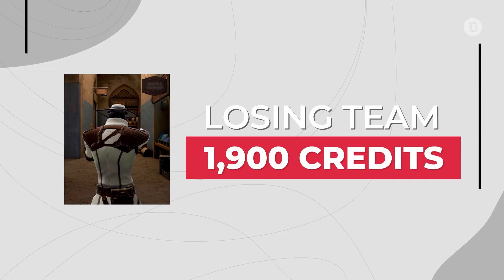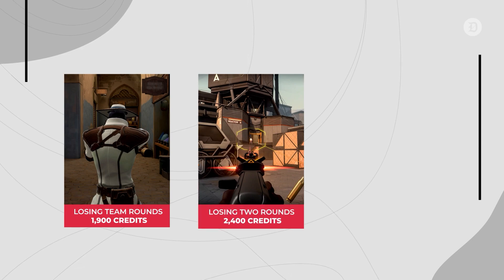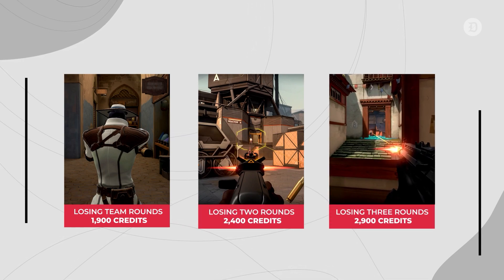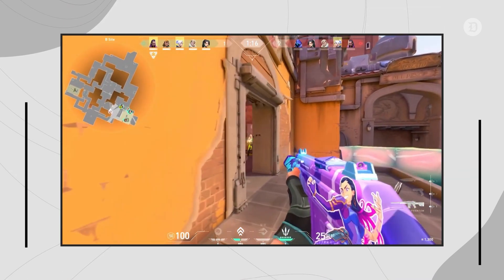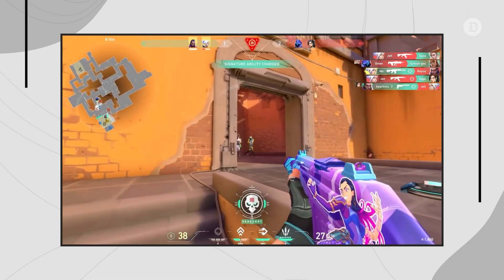The losing team, on the other hand, only receives 1,900 credits, but this does increase with each consecutive round loss. Losing two rounds in a row gives you 2,400 credits, and losing three rounds back-to-back gives each player 2,900 credits. This is designed to help losing teams maintain a healthy economy and avoid the winning team from always being better equipped.